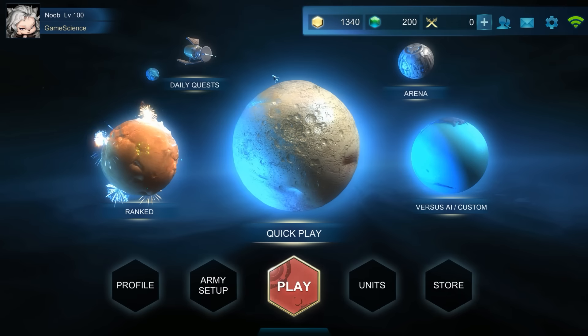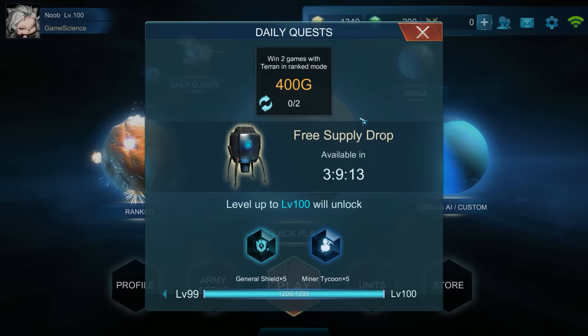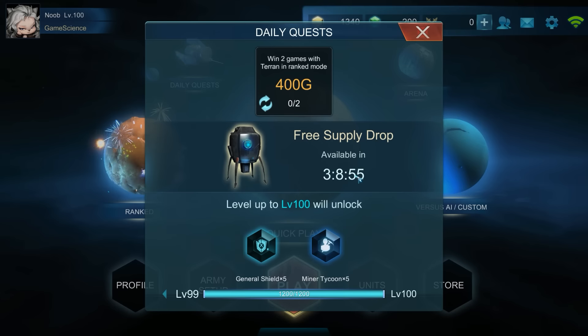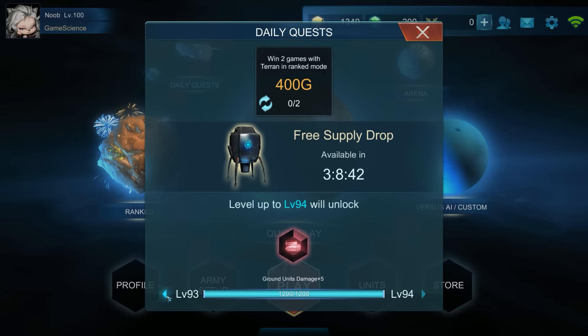Every day you have daily quests, like 'win two games with Terran in ranked mode' — that gives you 400 gold. You also get free supply drops with a cooldown; I think it's every 12 hours. You can also click here to see what each level unlocks, like new ruins and units — I'll go through that later.